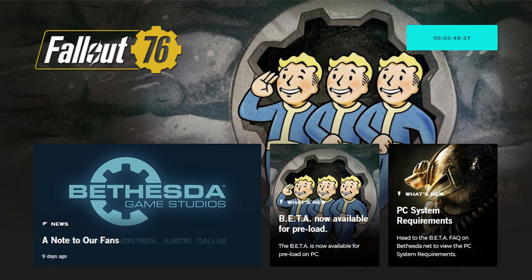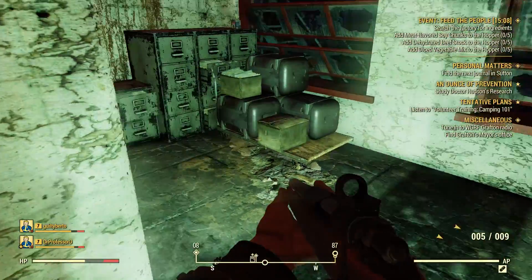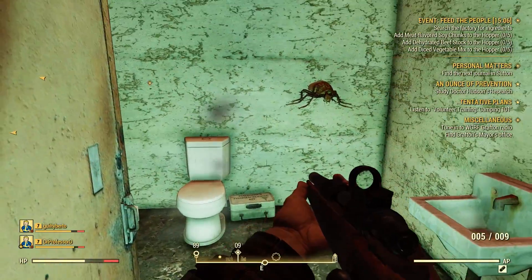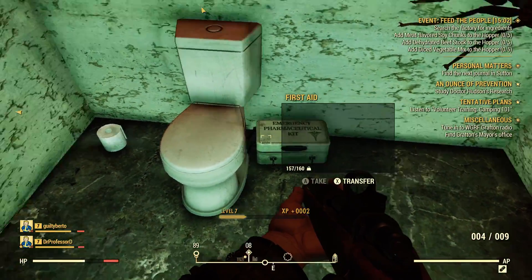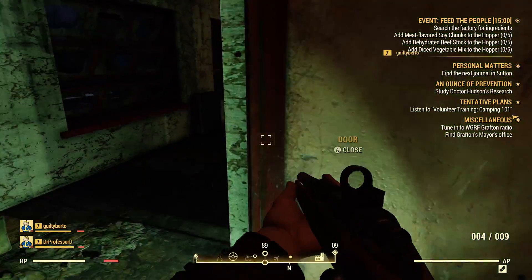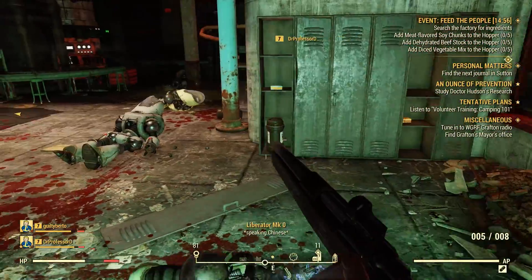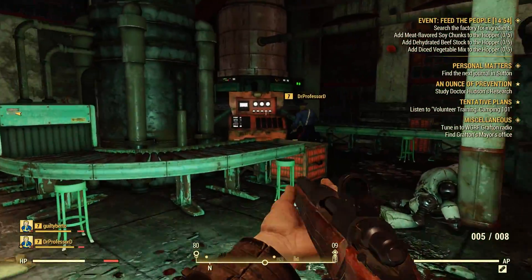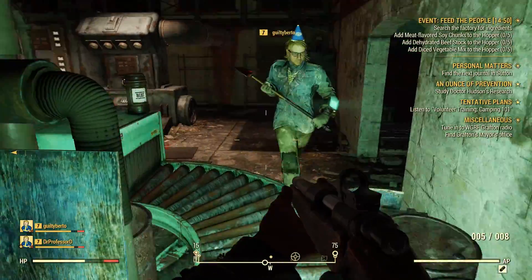A lot of PC folks have also been wondering if the beta starts earlier for them since the Bethesda launcher seems to unlock like two hours before 7 p.m. Eastern. My guess is that you'll be able to launch the client once the timer runs out, but the servers will be down. You'll get an error like you lack the required entitlements or something along those lines, so it won't matter — you can't play the game unless the servers are up. I will be streaming my entire experience right when it starts at 7 p.m. Eastern over on my Facebook page, so link in the description if you want to come hang out and check out the game.